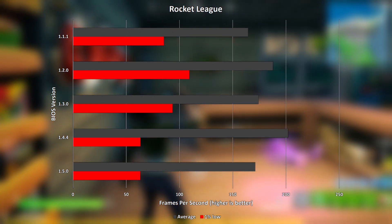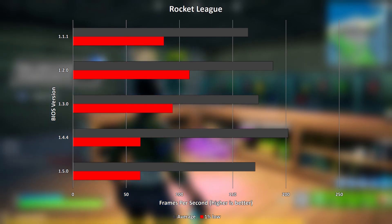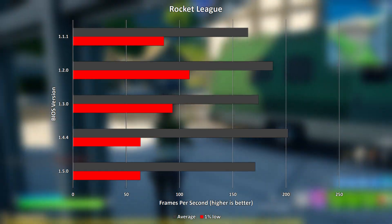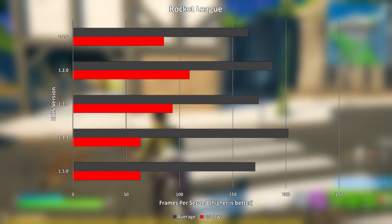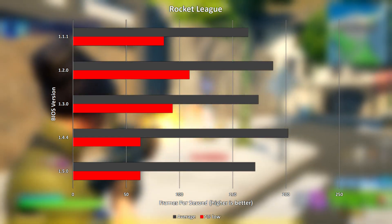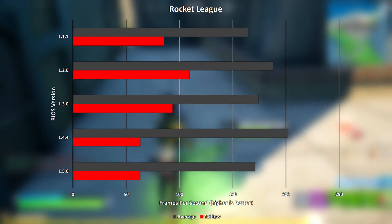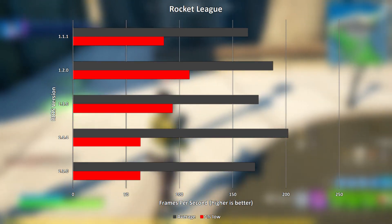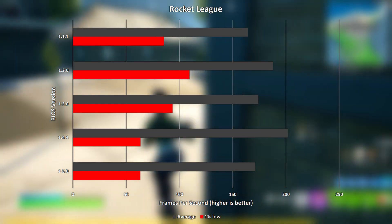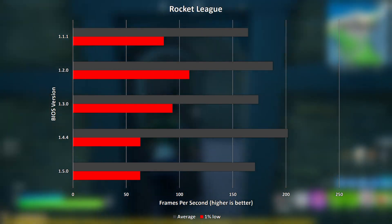The last game to be tested today is Rocket League, which again was a bit of a mixed bag. BIOS version 1.4.4 achieved the highest average frame rate but also came in joint last with 1.5.0 for its 1% low value. BIOS version 1.2.0 achieved the second highest average and the highest 1% low, indicating that this BIOS version gave the most consistent gaming experience with this game.